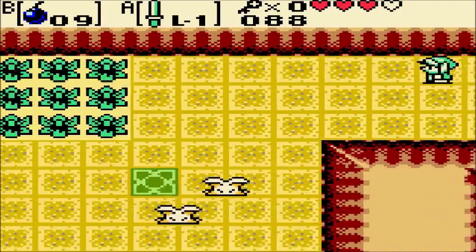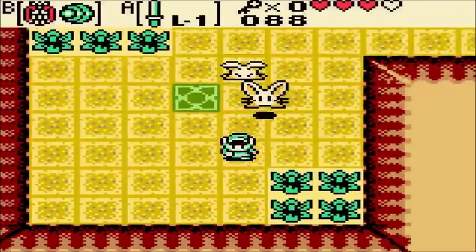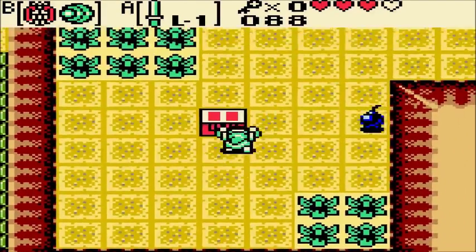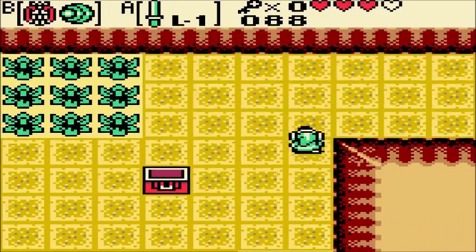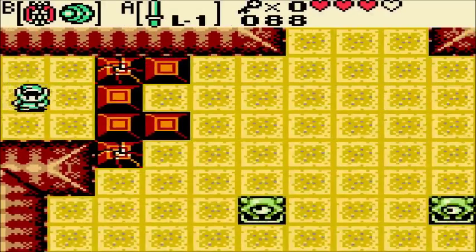This is where you want to go at the beginning. These are Pol's Voices — adorable little bunny rabbits. You can bomb them, but a much easier way to kill them is to play the Harp of Ages. And we get the dungeon map! Without moving to the other floor, you can see it's crescent moon-shaped. The other floor is also shaped like a crescent moon.